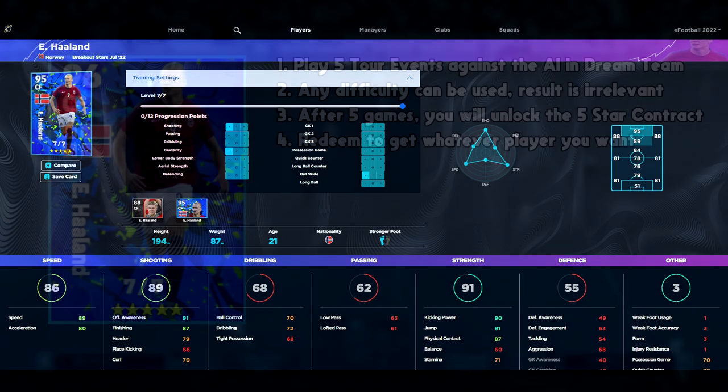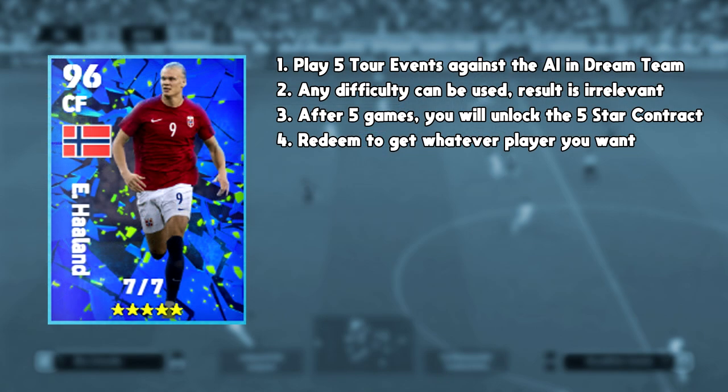I signed Haaland 100% for free — no coins, no GP, no eFootball points. I wouldn't necessarily recommend him as an all-rounder, but pairing him with Romario is going to be huge for me. Short and sweet — go play your five matches against the AI in the tour events in Dream Team. Any difficulty, result is irrelevant, and after five games you automatically unlock the five-star contract to redeem. You can also repeat this from the last season if you already unlocked it previously.